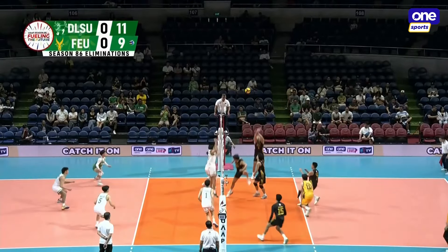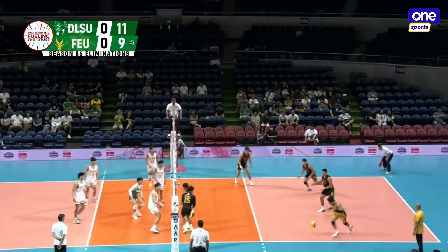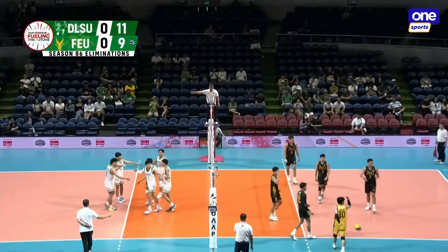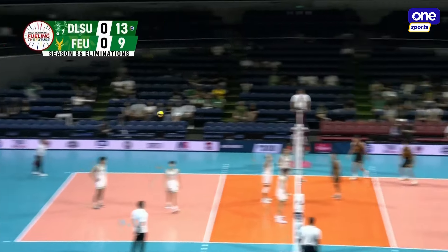Chance to counter — combination, Saavedra. Guerrero pops it up, back set to Ronquillo — perfect placement. Really doing his role as a middle blocker for the side of LaSalle.